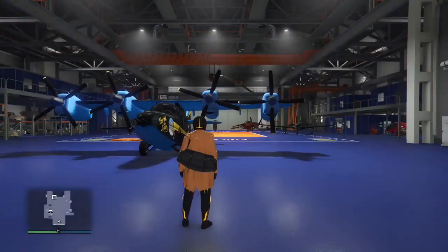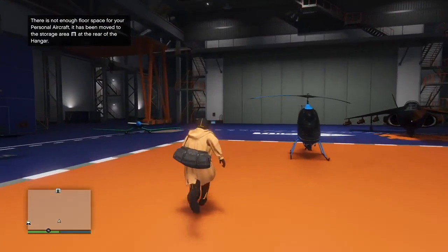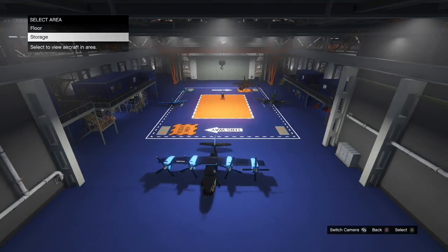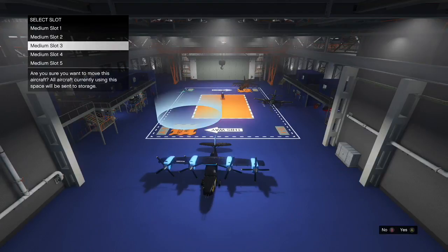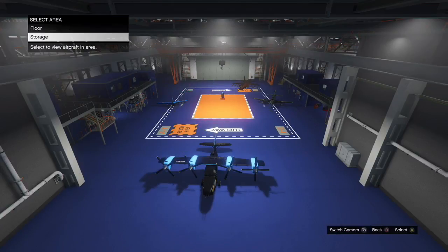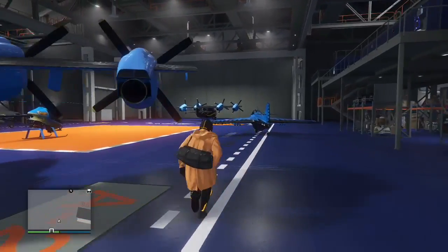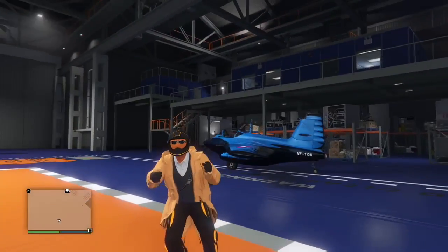Once back inside, you'll get the animation entering the hangar. This is really awesome — you can make half your money back from planes you've already bought. If you go to the blue circle and check storage, you'll see the message 'not enough floor space, your personal aircraft has been moved to storage.' Sure enough, there it is — two Tulas. I'll place the duplicate on the floor so you can see both side by side. There's your duplicate — two planes right there.